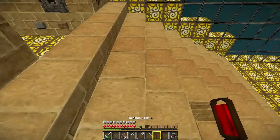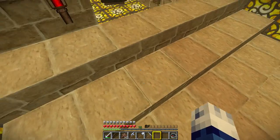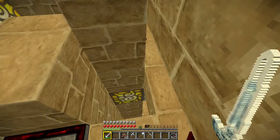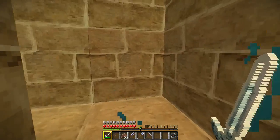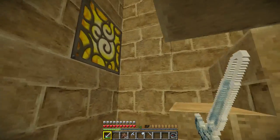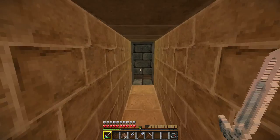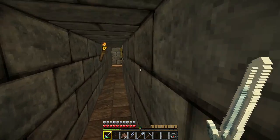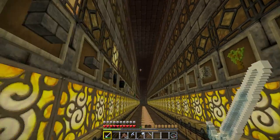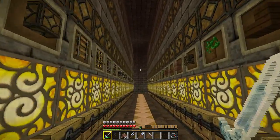You put that there, it kicks it out, drops a stairway down. Come on down here. And this is where the lag starts — all the item frames. I've got this here to drop down. That's my elevator to go up. This one is also stolen — this is a vortex elevator by Mumbo Jumbo. So feel free to check out his. Mumbo's got quite a few good videos. Based on things that I saw on his, I was able to figure out a few of the redstone things on mine.